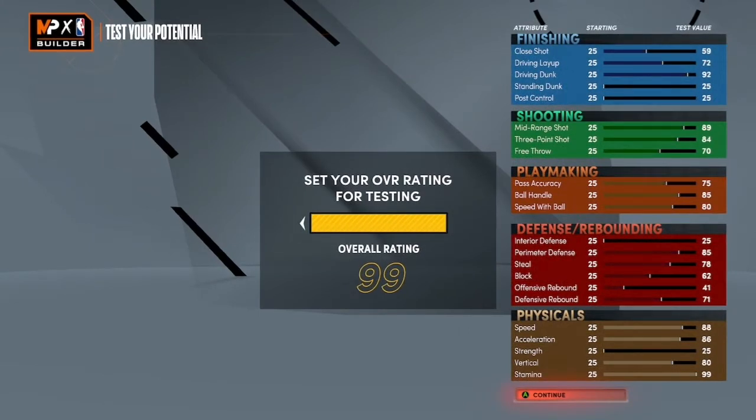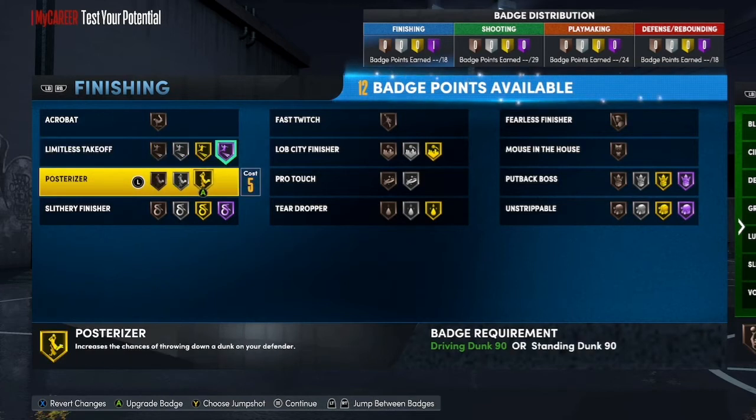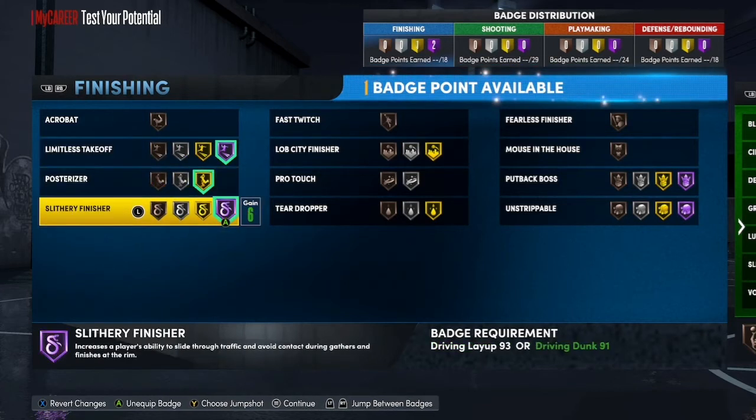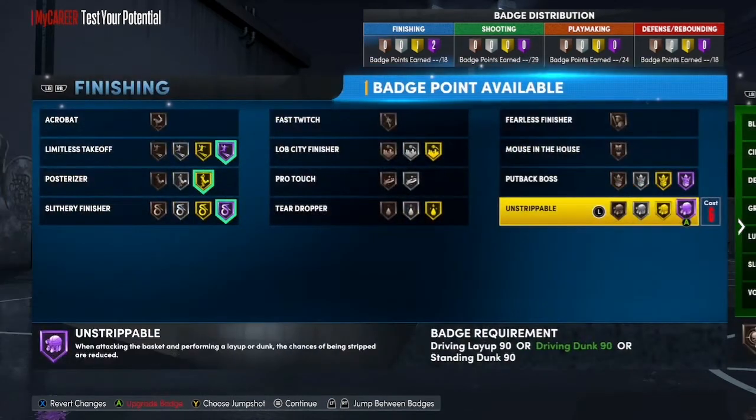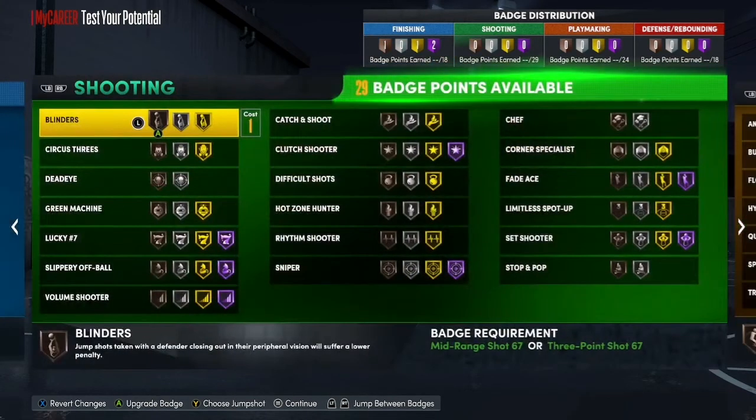Let's get into the badges. For finishing, you want to go with Posterizer and Slithery. After you do that, you can go with either Unshakeble or Fearless Finisher — I might just go Fearless Finisher though.